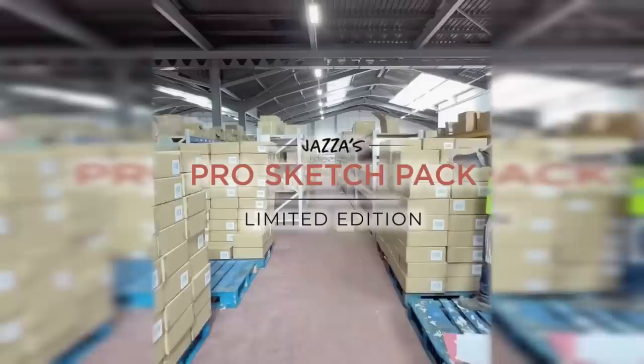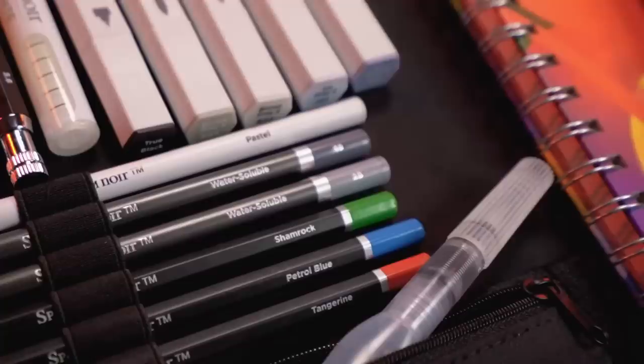Before we get started, I have a huge update for anyone who's gotten the Pro Sketch Pack. They are in stock with Spectral Renoir in the UK — they have arrived and are shipping out now. The Pro Sketch Pack, for those who don't know, is over $200 worth of pro art supplies for only $99. We've also enabled a flexi pay option so you can pay in a few parts rather than all at once. More about the sketch pack later — but let's jump into our first monster.